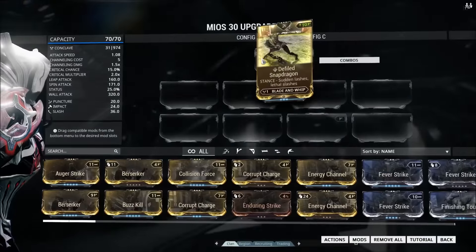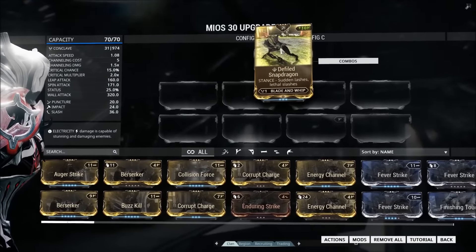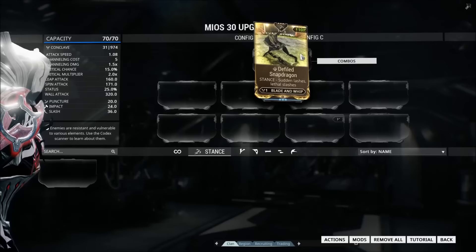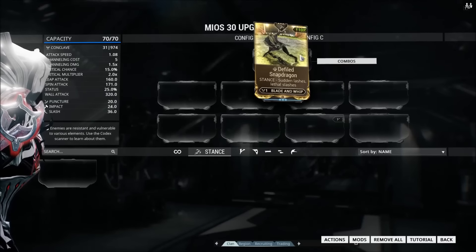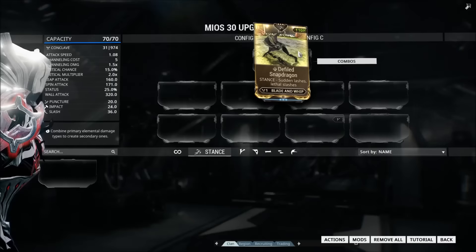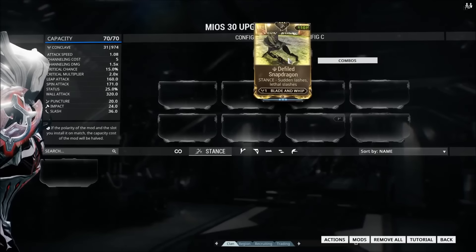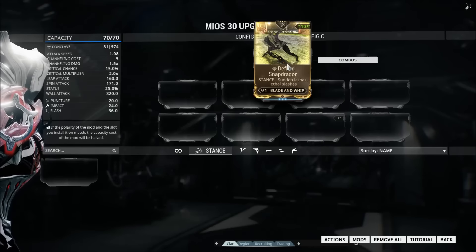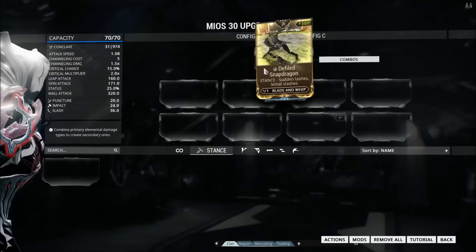Now this is the first blade and whip stance, so the first thing I'm going to lead off with is you need Defiled Snapdragon — it is currently the only stance. Defiled Snapdragon drops from scorpions, which are a very common Grineer enemy, and if you run lots of Draco you'll see them a lot. Right now people are running Draco like crazy with Hydroid and Nekros trying to get this mod, so if you get on it it's actually fairly easy to get. It's a rare, but honestly on Draco you get lots of mods.